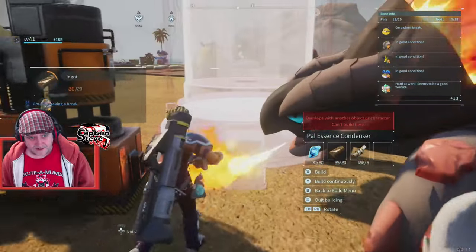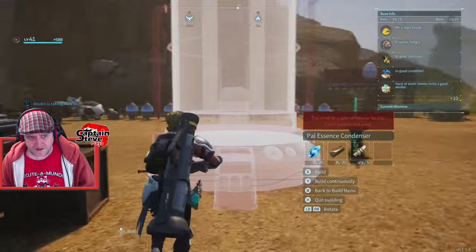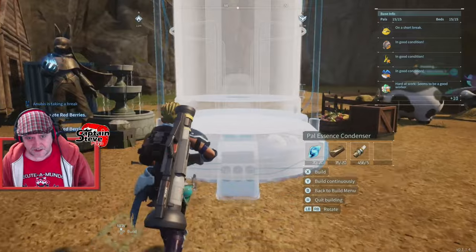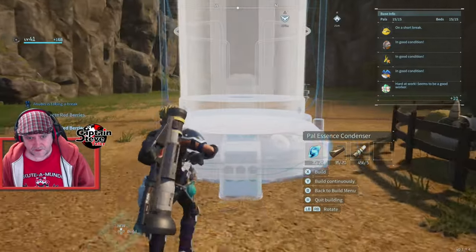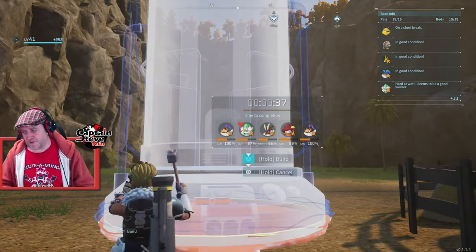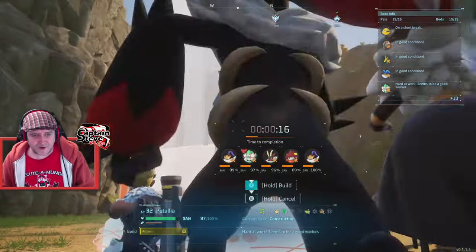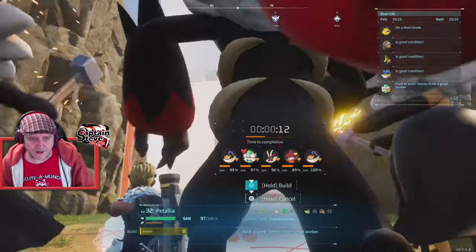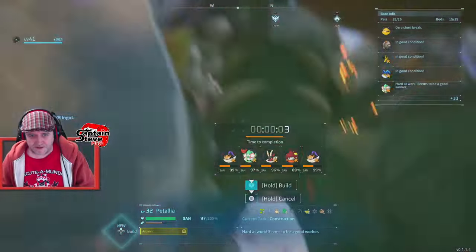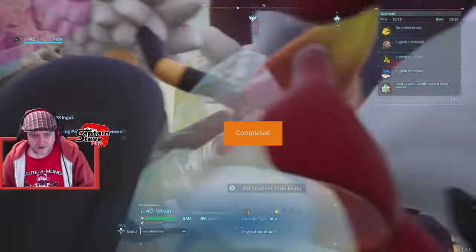I now have enough. My Power Condenser - I'm putting this over near to where all my sort of hatcheries are. Can't put it too close, I'll have to stick it over here. I don't know whether I have to wire this thing in but let's put it here. Can't believe I haven't built one of these before - I had to unlock it in Fusion Technologies and just completely overlooked it. It's quite early game, I could have been doing this miles ago.